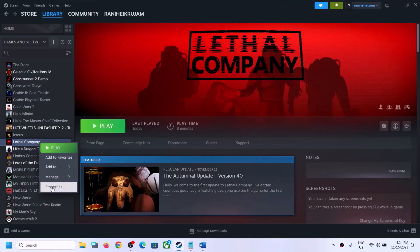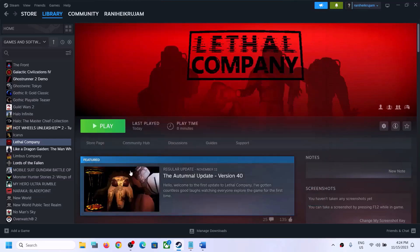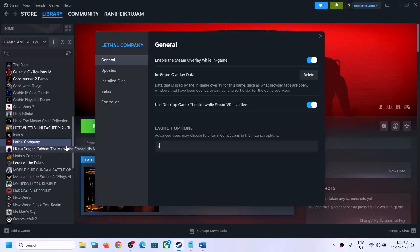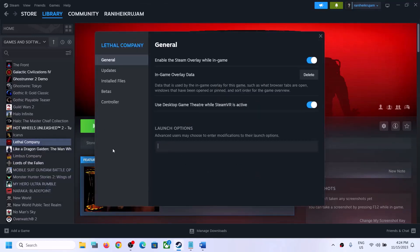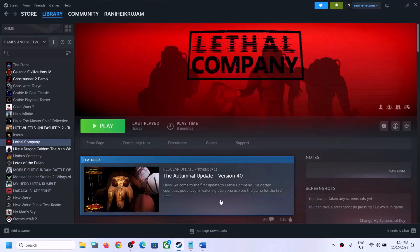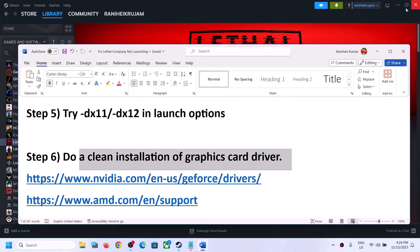The next step is to try DX11 or DX12 in the Steam launch options. Right-click on the game, select Properties, and in the launch options type -dx11 and launch the game. If that doesn't work, try -dx12 and launch the game. If it's still not working, clear the launch option and follow the next step.